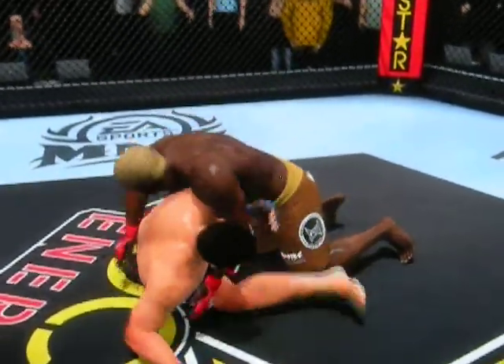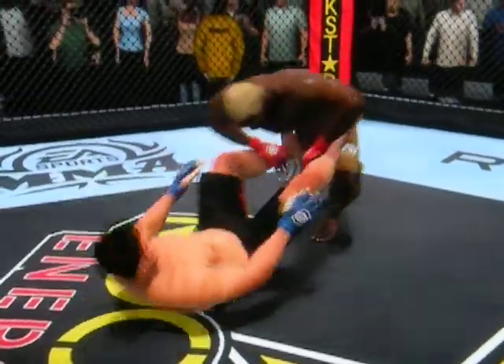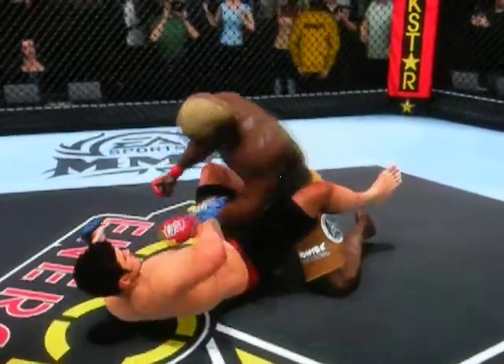Randleman, backpedaling here — this is takedown defense 101. He grazes him with a left shot to the body. He scores with a beautiful-looking right.